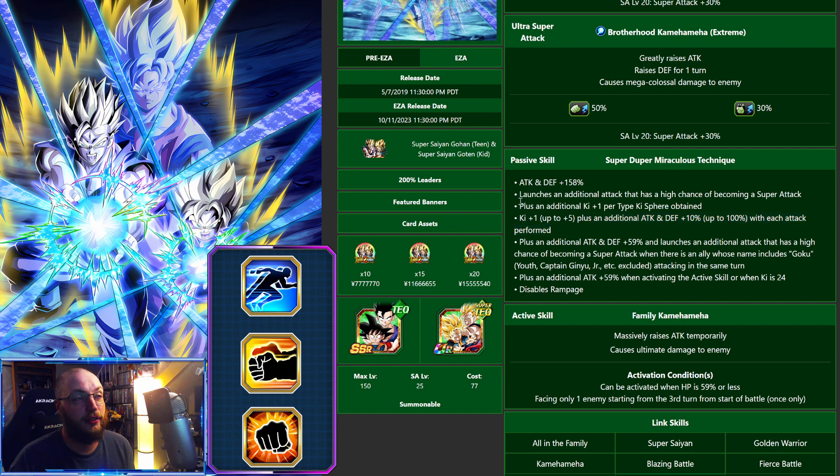We've got additionals in here, and then there's another passive component: attack and defense plus 59% and launches an additional attack that has a high chance of becoming a super attack when there's an ally who includes Goku in the name attacking in the same turn. He also gets another attack plus 59% during the active skill at 24 Ki. The active has a kind of worthless part that disables Rampage, but he does have an active skill that massively raises attack — it's basically another free super attack.